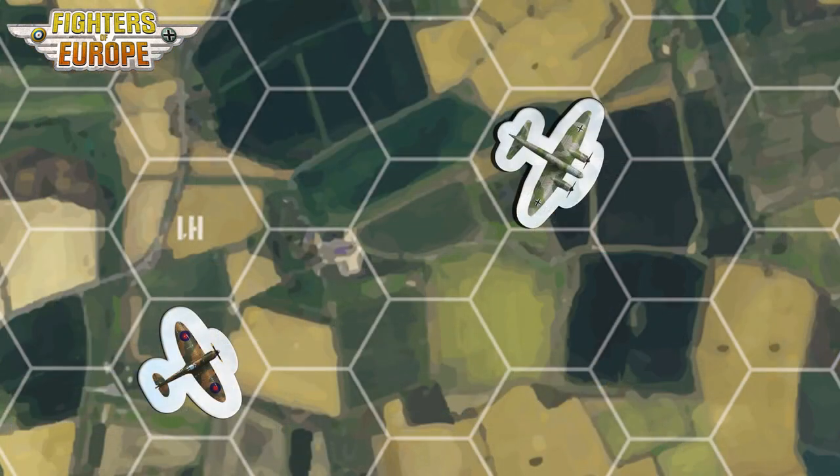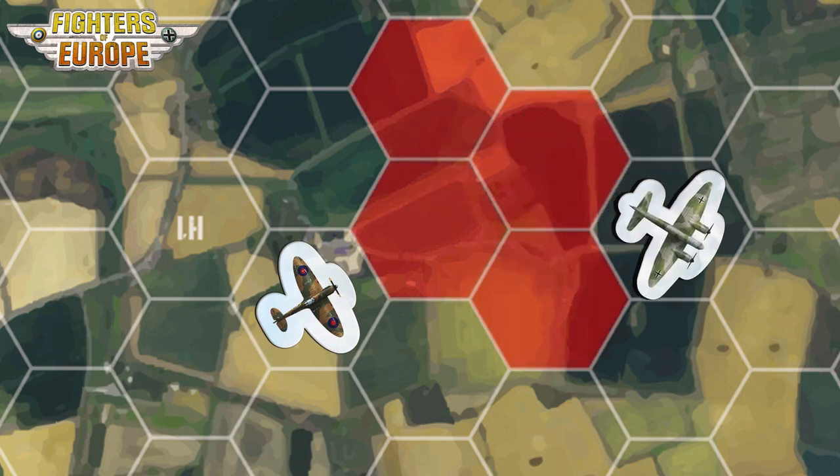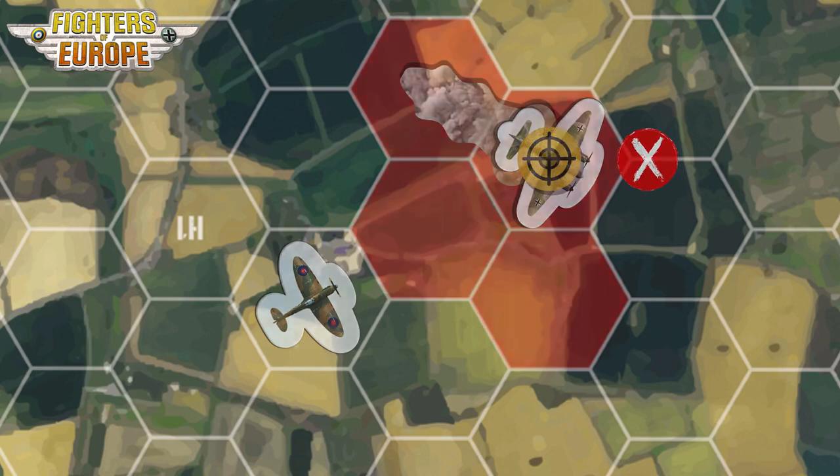If at the end of its movement an aircraft places an enemy aircraft in its field of fire, the targeted aircraft must dodge to avoid the shot. If it cannot dodge — for example because it was already activated this turn — it takes one point of damage.